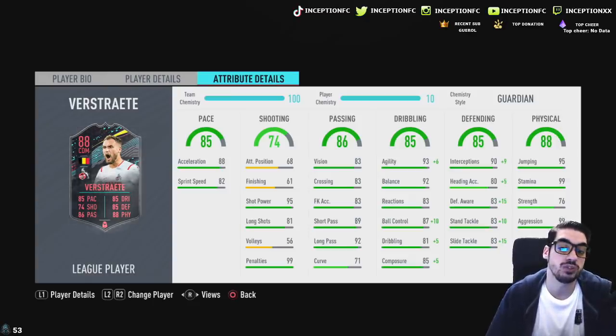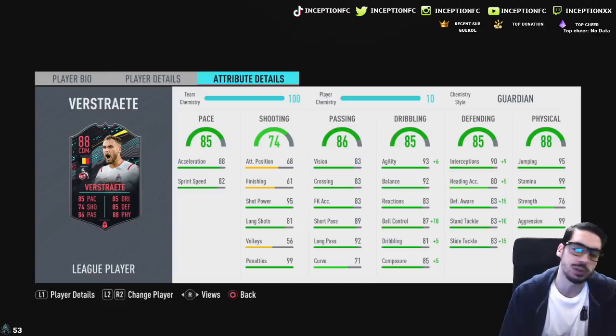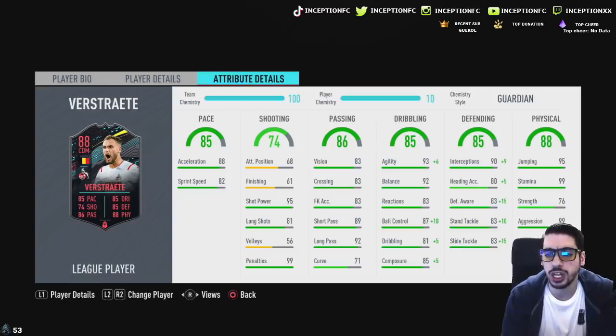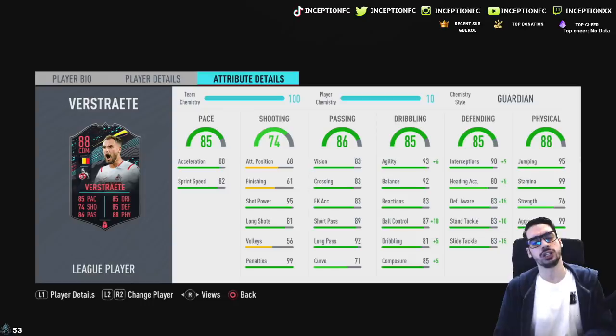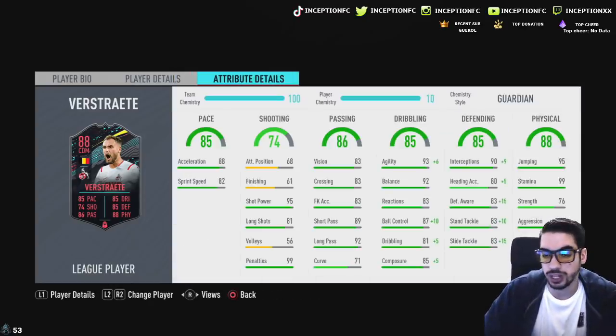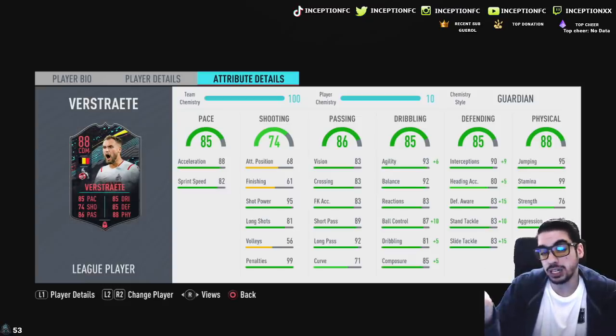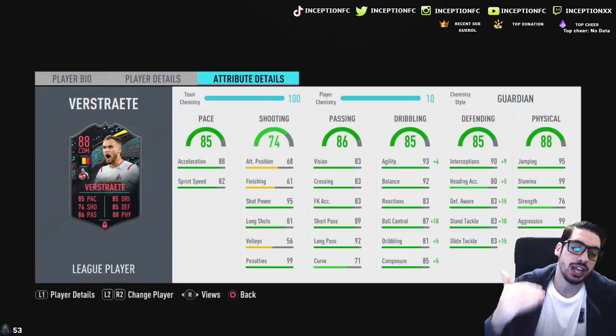His passing is actually quite nice for a CDM as well. Dribbling is going to be very responsive with the right chemistry style. I'd still give him a Shadow chemistry style for that extra pace boost, or maybe even an Anchor — an Anchor would give him plus five acceleration and plus five sprint speed. Though he doesn't really need the physical capabilities boost, so definitely just a Shadow card. Dribbling on the card has very good base stats for a CDM. Defensively, I think Guardian is the chemistry style that increases both dribbling and defense, and he gets fantastic stat increases from it.